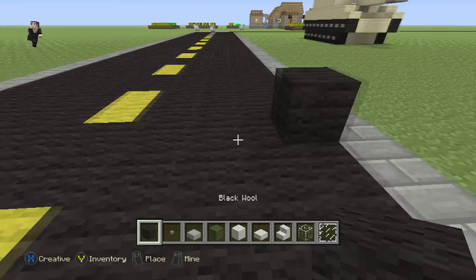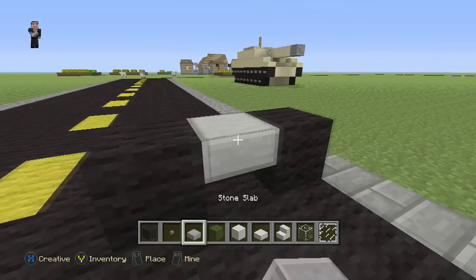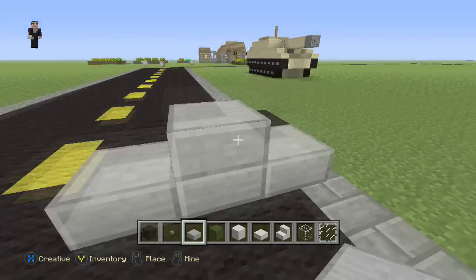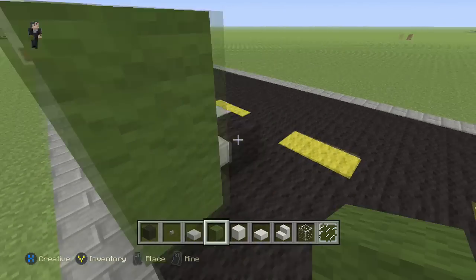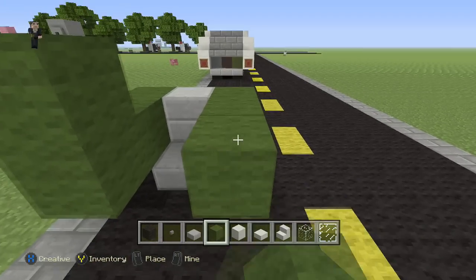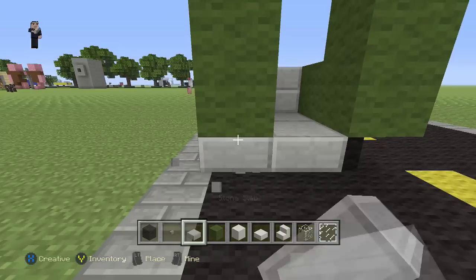We're going to start with our black wool and then skip a space, place one — okay. And in between we're going to put a stone slab, three in front, and then an additional two in the middle. Now we're going to grab our green wool and place four blocks — three going this way, one on top, three going this way, one on top. And now on the bottom we're going to grab our stone slab and do the floor.